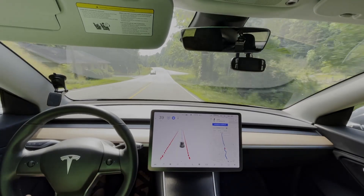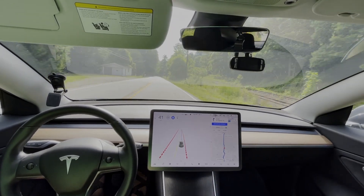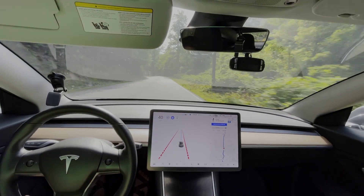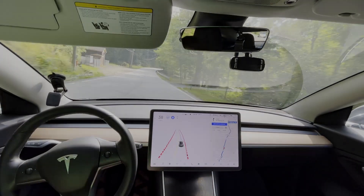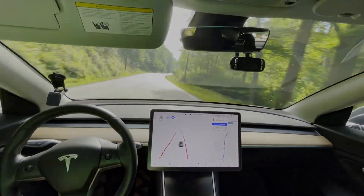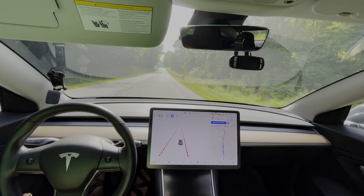Now we're up to 40 here. They semi-recently lowered this speed limit — it used to be 55 and they've lowered it down to 45 now — so the car still thinks it's 55 by GPS coordinates and tries to speed a lot in here. I have to manually turn down the speed limit. Here's the 45 sign — let's see if it reads it. It goes up to 50.